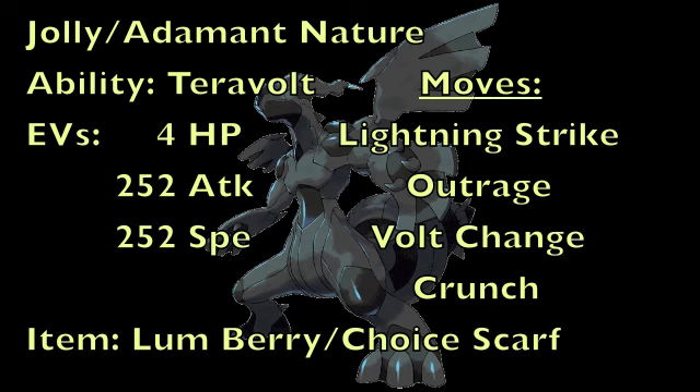Also, we have Cross Thunder, which is another signature move this Pokemon gets. But in my opinion, it's not nearly as useful because it has less base power, and it only doubles in power if your opponent is using Cross Flame on their Reshiram. And since Reshiram resists Electric-type being a Dragon-type, it's kind of useless to use that move. You would go with Outrage as your second move instead, to pretty much take things out with your massive power.